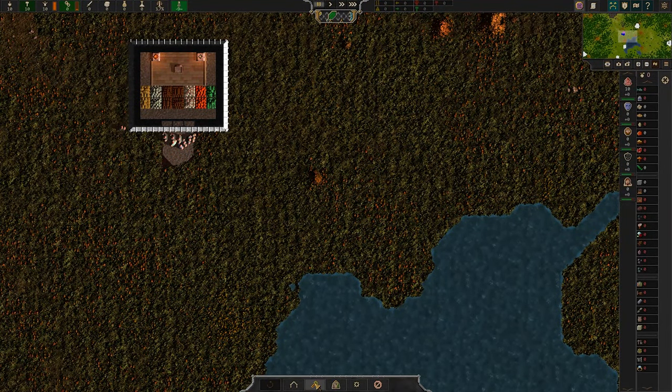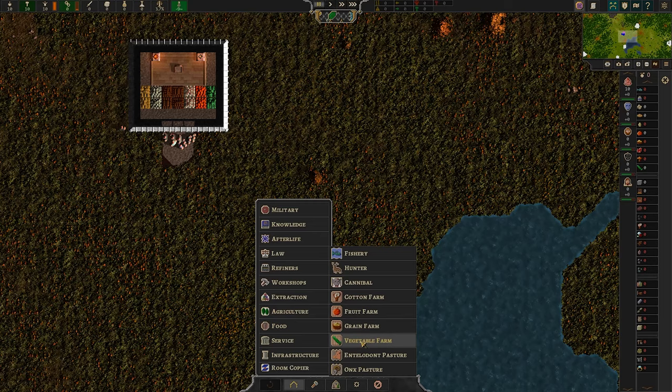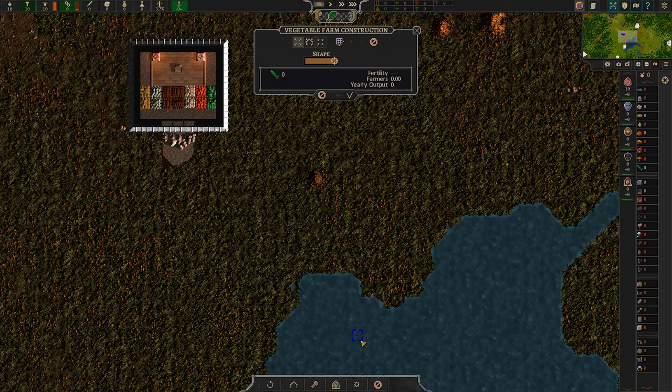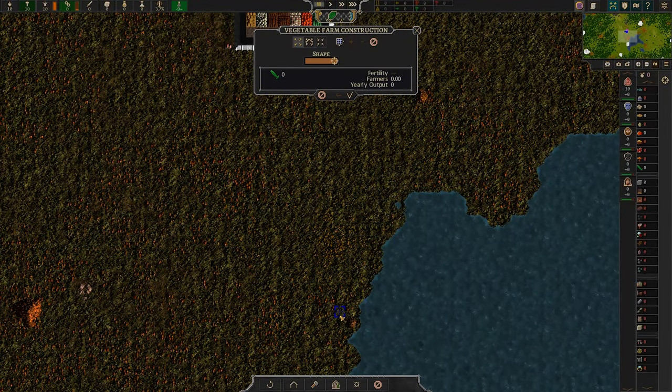Building a room — guessing it's the hammer... no. Food? No. Agriculture — vegetable farm. Grows vegetables. Shocking. So let's click that. Build near the water they said, 8x8. I don't know how close to the water it needs to be, but let's bang out an 8x8 here.